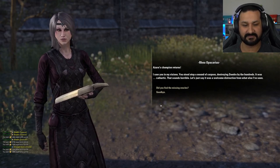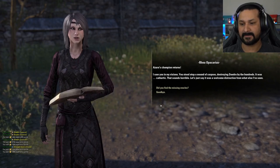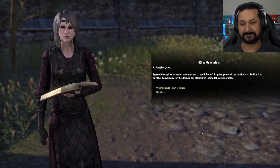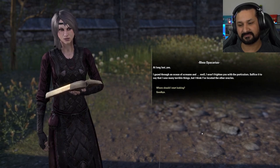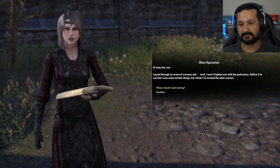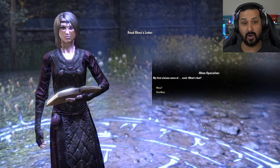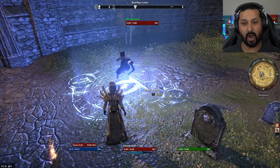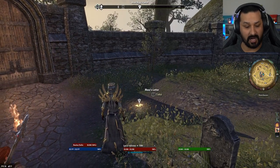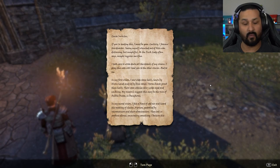'Azura's champion returns. I saw you in my visions — you stood atop a mound of corpses, destroying Daedra by the hundreds. It was cathartic.' That sounds horrible. 'Let's just say it was a welcome distraction. Did you find the missing oracles? At long last, yes. I gazed through an ocean of screams. I won't frighten you with the particulars — but I've located the other oracles.' Where should I start looking then? And then... Rhea? Rhea?! Oh my god — they took her.